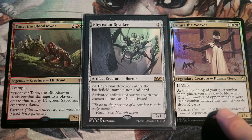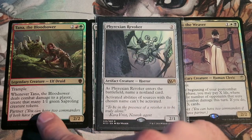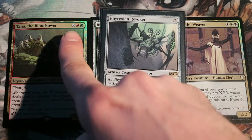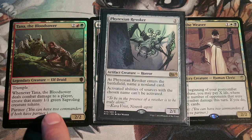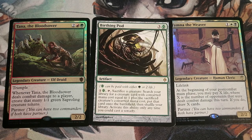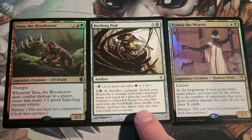Tymna is a very core component as the commander for this deck, while Tana the Bloodsower is basically mostly there for the color identity of red and green — though Skullclamp together with Tana is quite good. Overall, it is actually a toolbox deck, because the deck uses Birthing Pod and other similar cards to search a library for a creature and put it into play, fetching the right hate bears with stax abilities for the right scenario versus the right opponents.